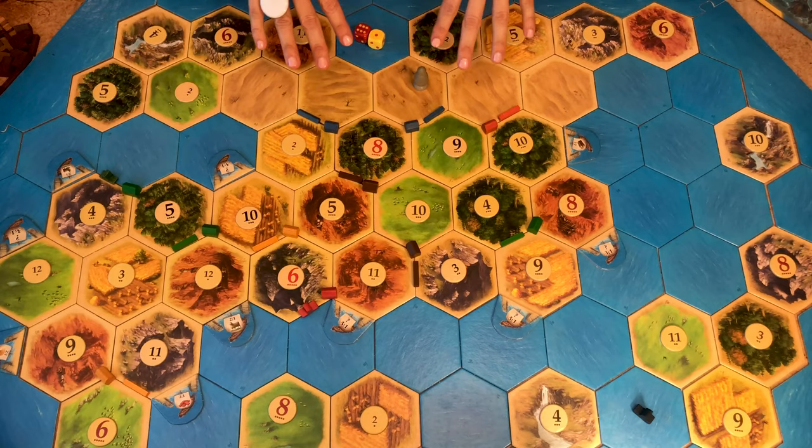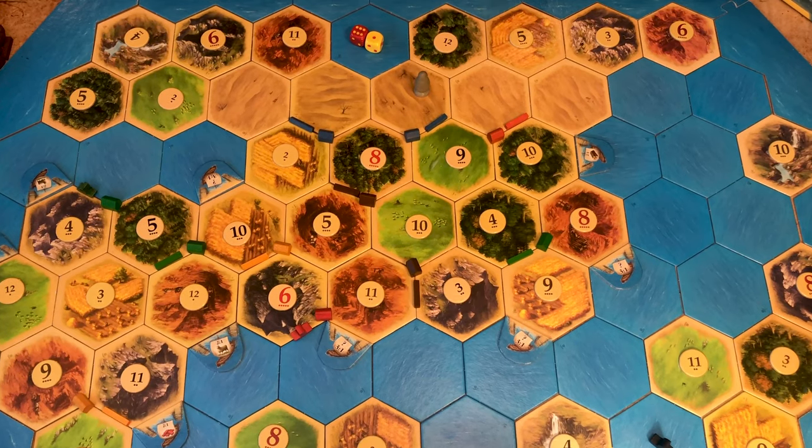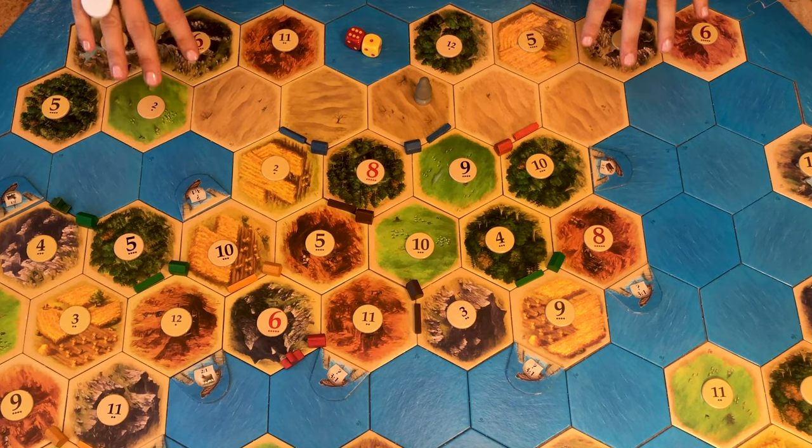Through the Desert is one of my personal favorites. The land beyond the desert works like new islands in the Four Islands or Heading for New Shores scenarios and provides two extra victory points. The game ends at 14 victory points.